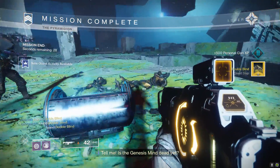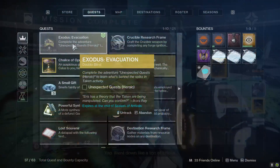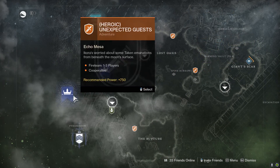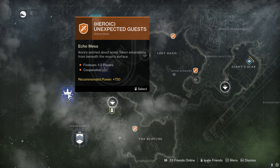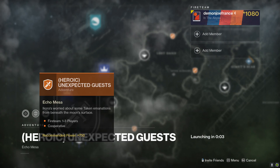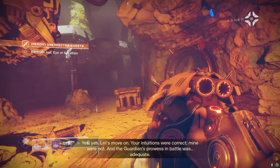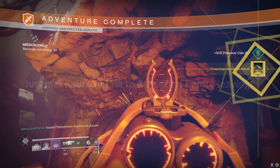After this, you're going to have to do the Unexpected Guest Heroic Adventure on Io, which you'll find on your map as a blue quest icon — do not look for the regular adventure icon as you won't find it. It should be right next to the Whisper mission. Click on it, load into the mission, complete the adventure, and you'll be done with Io.